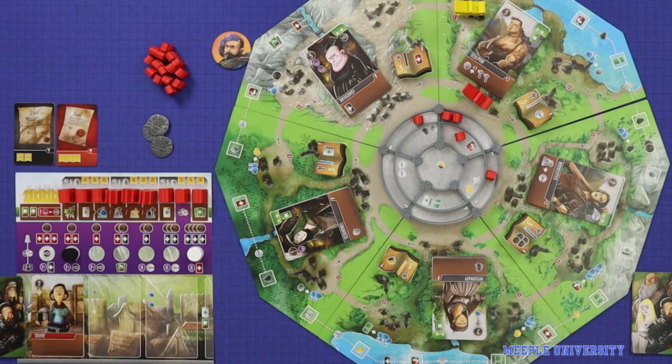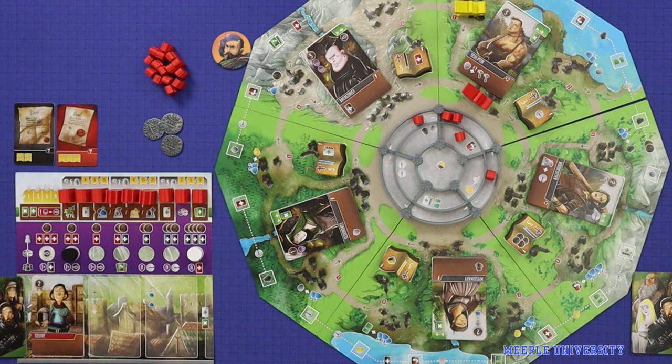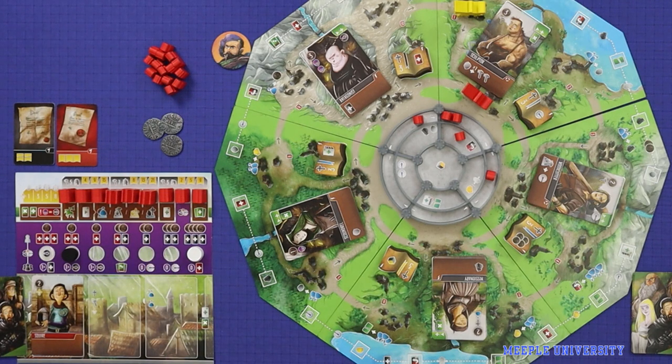There's a sculptor there, so I'm up to the hiring step. I could hire that sculptor, but that would leave me out of money and I don't want to take that risk. I haven't had a collision. I finished by drawing my hand back up to three. So that is my first turn.